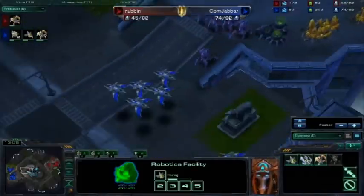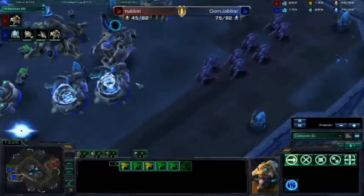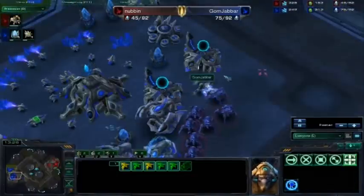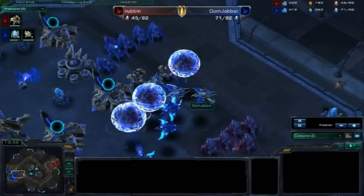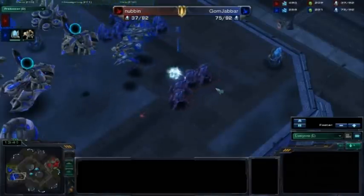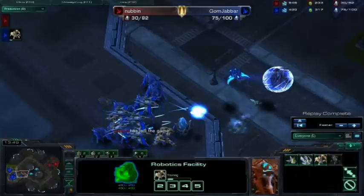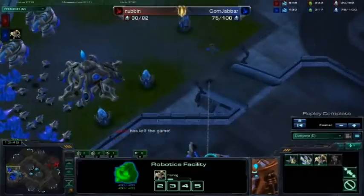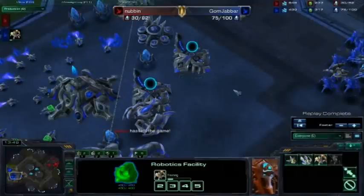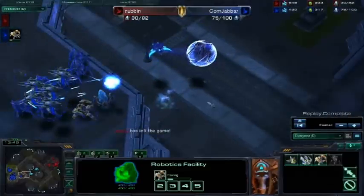I've got one more observer. I'm a little worried about the DTs, but there are my Phoenixes still flying right over his army — look how much scouting that gives me. He's going to blink up, try and do some harassment. He gets a free immortal — okay. But I just come in, two immortals, lift half his army. I'm up a base, I have double robo immortal. He can't make any robo units. His gateway units are going to be weak. I can make a lot of zealots myself, and I can actually switch into Colossus even. It's really easy and very effective.